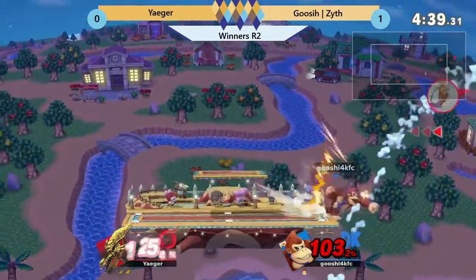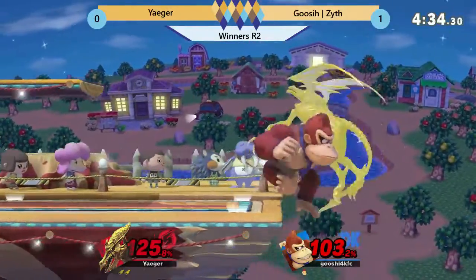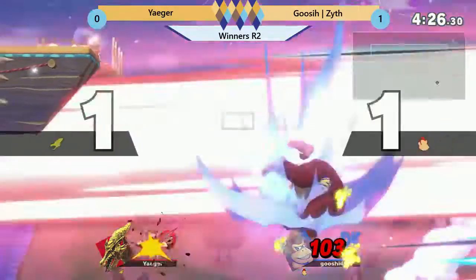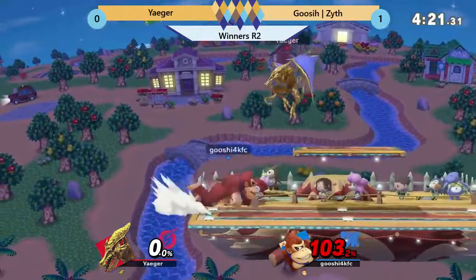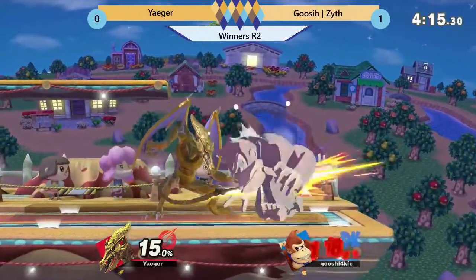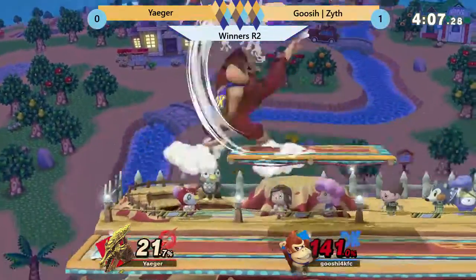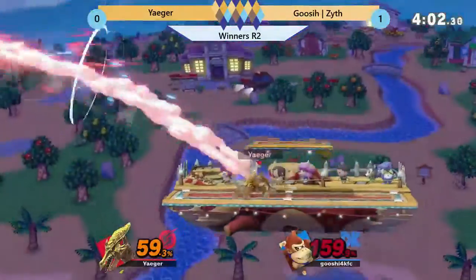Zythe getting him with the up air. Zythe's really going to have to do work to put in the stock. Mashed out. Last stock situation here, but Jaeger definitely has a huge lead. He might be wanting to bait out a shield. Goes for the grab, gets him off stage. Up air. Ducks right under — Gnocchi Kong, ding dong. Oh, there it is. That's neutral air — Jaeger takes it!